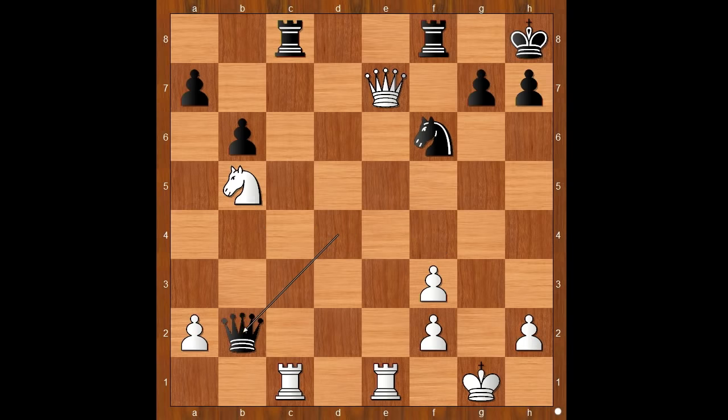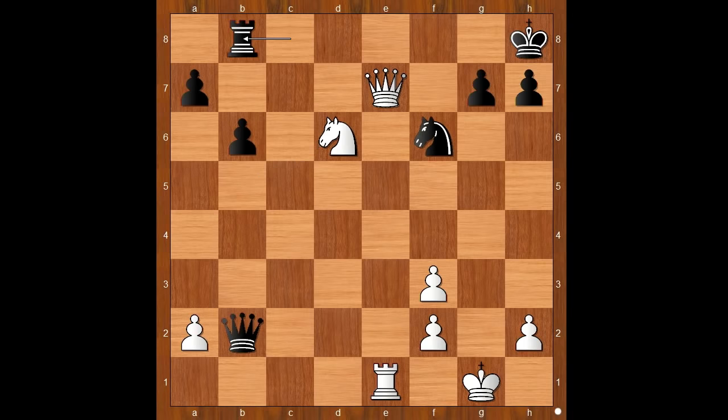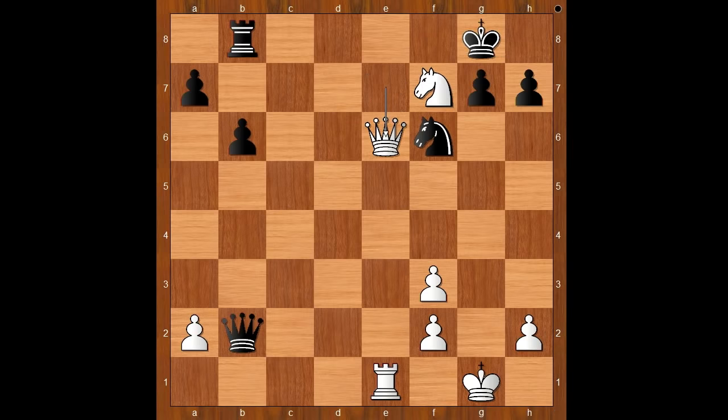Kasparov captured the pawn on b2, rook takes rook. White to move — the white knight on b5 wants to join the party, attacking the rook. Rook to b8, knight to f7 check, king to g8, queen to e6.